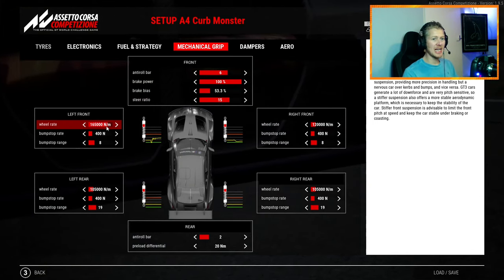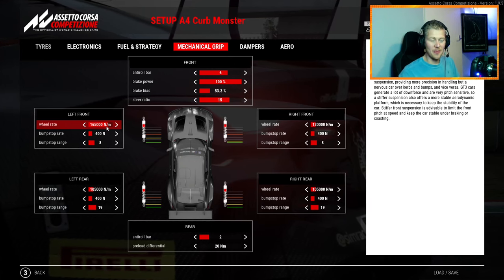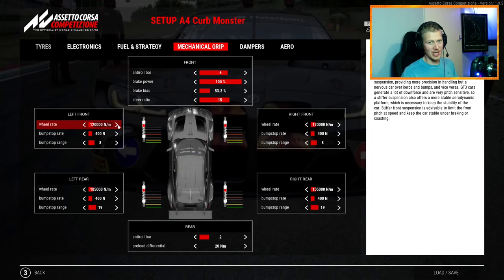If you put the spring rates really high, as soon as you hit the bump it will really lift the car up. So low rear wheel rates are the way to go in my opinion. But you can have the best curb setup in the world — if your inputs on throttle, brake, and steering are off, you're still going to have a massive issue.